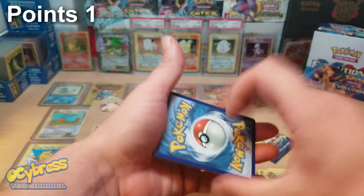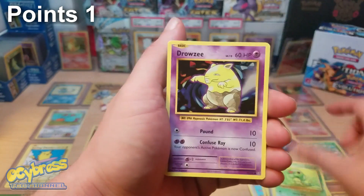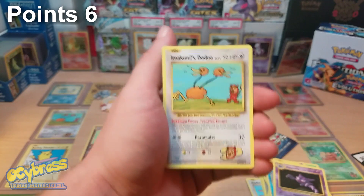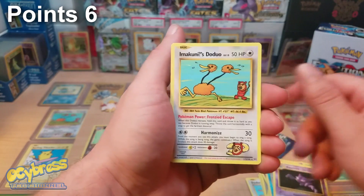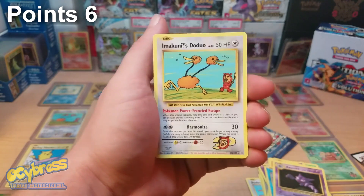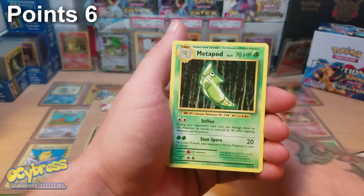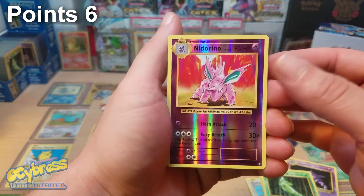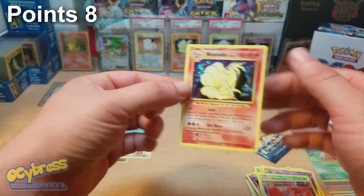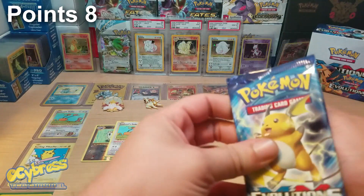Second pack: Caterpie, Drowzee, Diglett, Charmander, Seel, Haunter. We have a Mimikyu — that's five points right there, a secret rare! We also have a Metapod, a reverse Nidorino which is not a rare, and a holo Ninetales — holy cow, that's a holo rare, two points. So that's five plus two — that's eight points total out of that pack. That makes that last booster box totally insane.